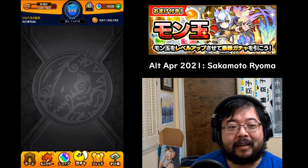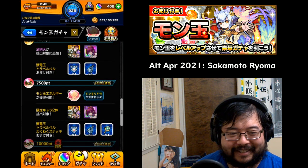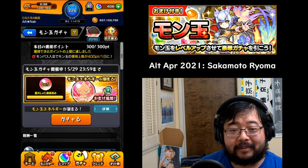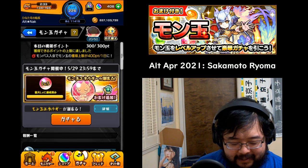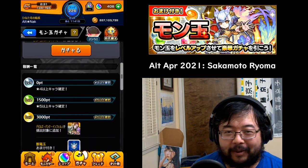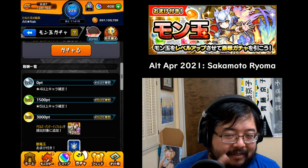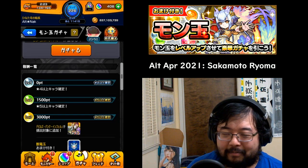Every day you can bank up to 300 points per month, and that gives you the opportunity to upgrade that Montama. Why do you want to upgrade it? Because at level 0 or level 1, you're not guaranteed anything. At level 2, you are guaranteed a 5-6 star monster. All it takes is 5 days of playing this game.